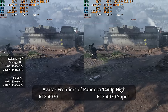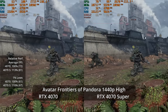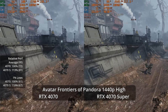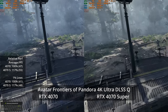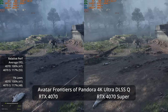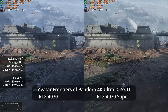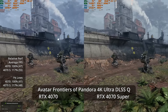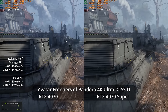At high settings the cards are closer together — the 4070 Super takes a 13% lead over the non-Super, and a 10% lead in 1% lows, so that's closer to even price-to-performance scaling. Moving up to 4K with DLSS Quality, the 4070 Super delivers 55 fps versus 47 on the 4070, a 17% lead, and a 17% lead in 1% lows as well.